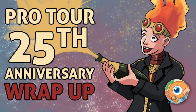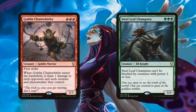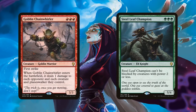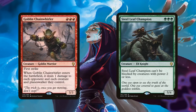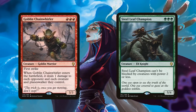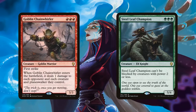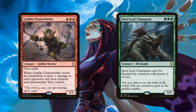Let's jump right into Standard, and we're going to start off with two of the standouts: Goblin Chainwhirler and Steel Leaf Champion. The context is Red Black Aggro, highlighted by Goblin Chainwhirler, and Mono Green Stompy, highlighted by Steel Leaf Champion. Those were the two decks of the tournament. The Red Black Aggro deck was like 40-something percent of the meta, which is just absolutely absurd. And if it weren't for rotation in a couple months, people would be talking about bannings. It definitely helped that it was a mixed format Pro Tour.